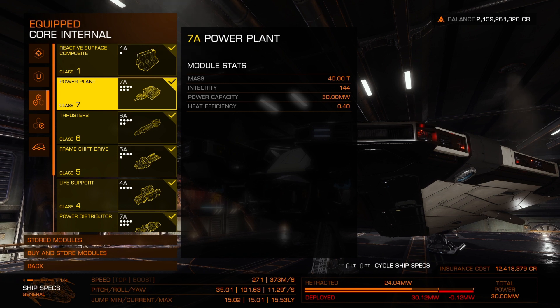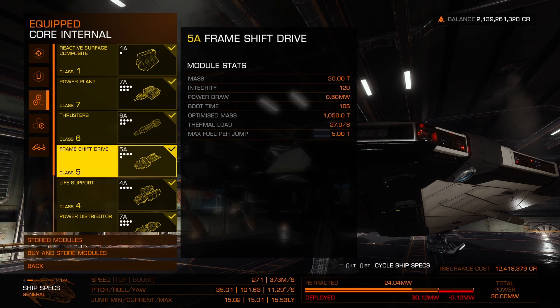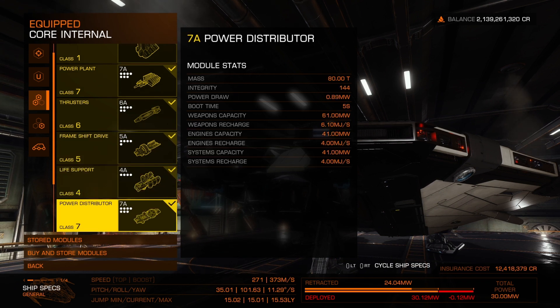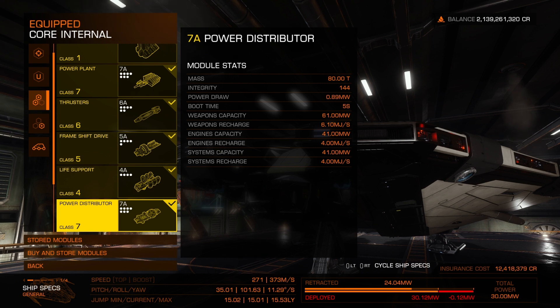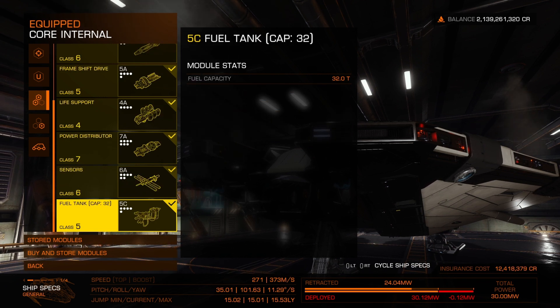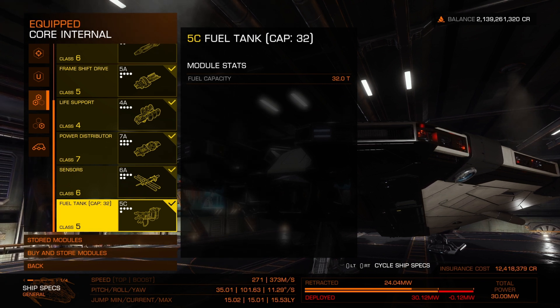From there, top tier power plant for the class. Thrusters, same thing — class 6, I go for class 6 thrusters. Frame shift drive, you want to be able to get as far as you can, so 5A. Life support — I want that 25 minutes, I always think that's important. Power distributor: if the class is 7, we go for class 7 and the best we can get, which is 7A, without engineering. Sensors is the 6A — you want to be able to see everywhere — and then the standard fuel tank. This one has a 32 ton fuel capacity.